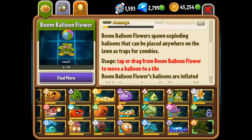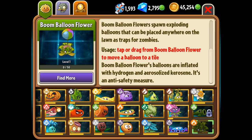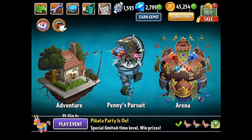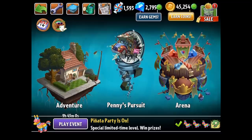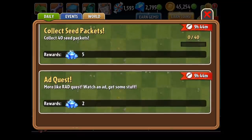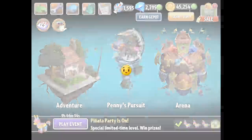Tap or drag from Boom Balloon Flower to move a balloon to a tile. Boom Balloon Flower's balloons are inflated with hydrogen and aerosolized kerosene — it's an anti-safety measure. Sounds brutal! We'll try it out and see how this plant works. It kind of reminds me a little bit of the banana. Instead of dropping them immediately, you place them as traps. There's actually an event going on with the Boom Balloon Flower in the travel log where we can get it leveled up.